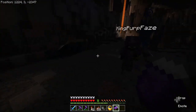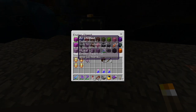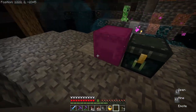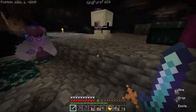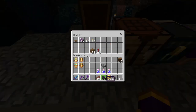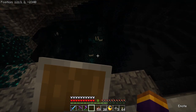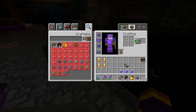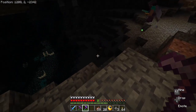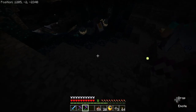Hey guys, editor rebel here. I have some things to tell you before we enter the ancient city. For some reason my OBS settings are all out of whack and sounds directly in front of me and behind me have no audio at all. So you may notice you're not hearing anything, but there really is sound — like the warden chasing me. Also, I'm gonna be editing this brighter so y'all can see, but it's actually really dark and I can't see anything.